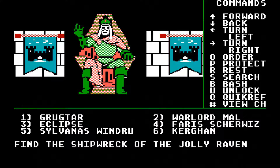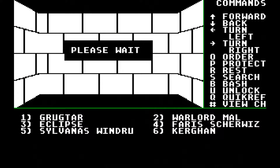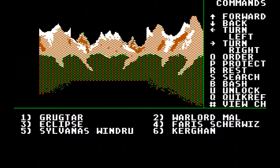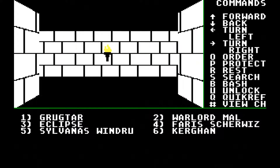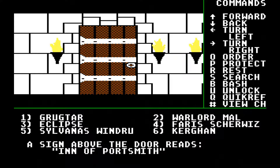And what's our next quest? Find the Shipwreck of the Jolly Raven. Will do. So let's go back and return to Portsmouth. We did the quest, and I will look up to find out where we need to go. Let's save our game. So thanks for watching, guys. Next time when we return, we will be going to look for that shipwreck. Bye-bye.